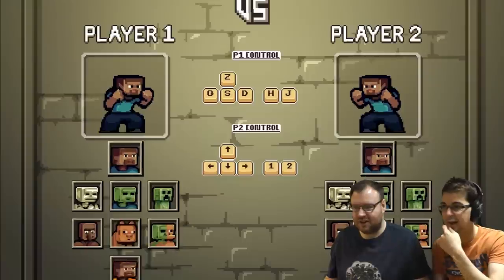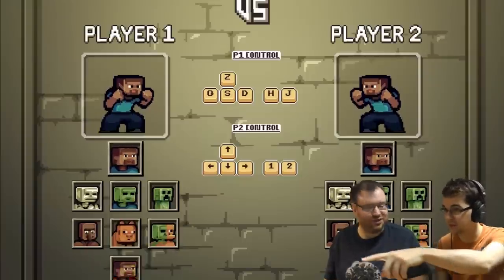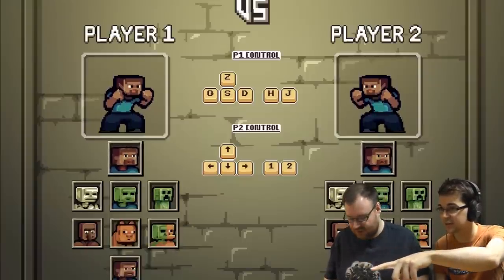So we're gonna do multiplayer. Is it local co-op? Yeah, so you've got to use Z, Q, S and D and H and J.